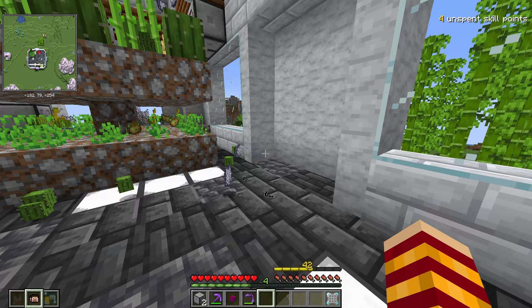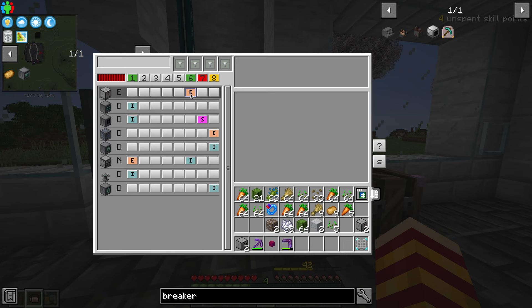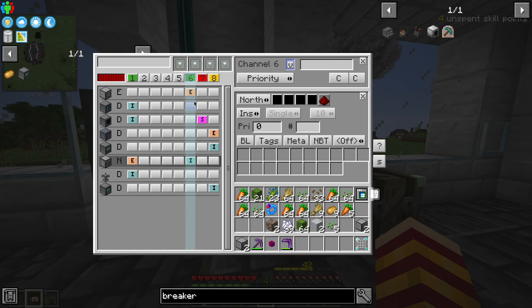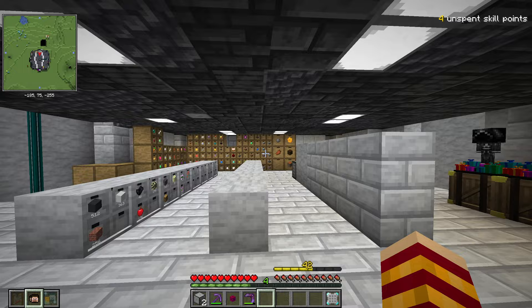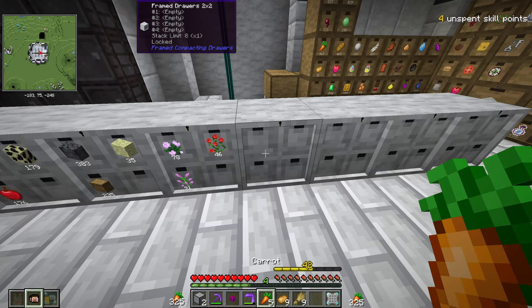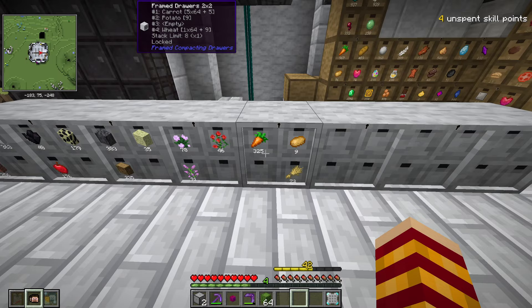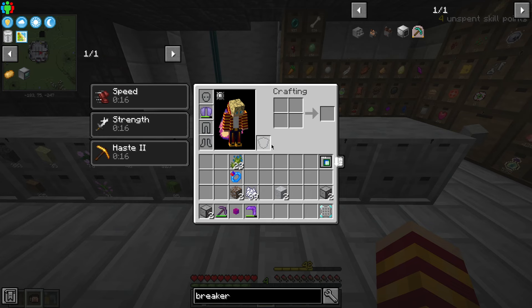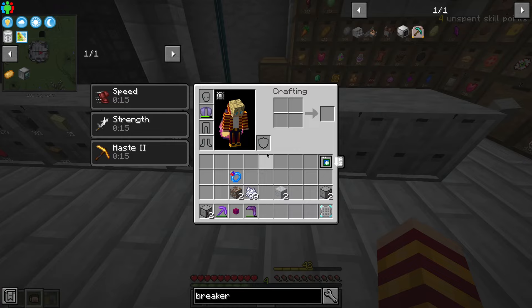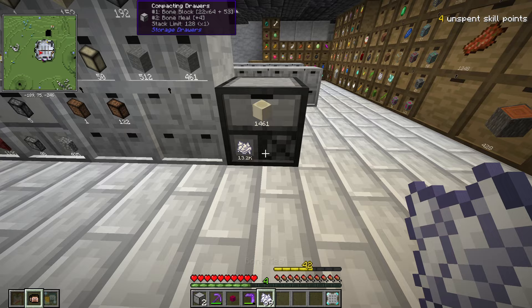You guys saw me working with Xnet last episode, so it's going to be very simple - extract through here, insert through here. Now the problem is not that it's not working, it's just not configured - they just don't have a spot to go. So I'm going to have to do something about that. Carrots, potatoes, wheat - look at that, I think it's piping. I do believe it's piping. Cactus - I guess we don't have one for cactus yet. Wheat seeds, yep that's working. Flax seeds. Now there is going to be an issue once we fill up - it's going to be a big mess. I do already have a compacting drawer for this - definitely needed.